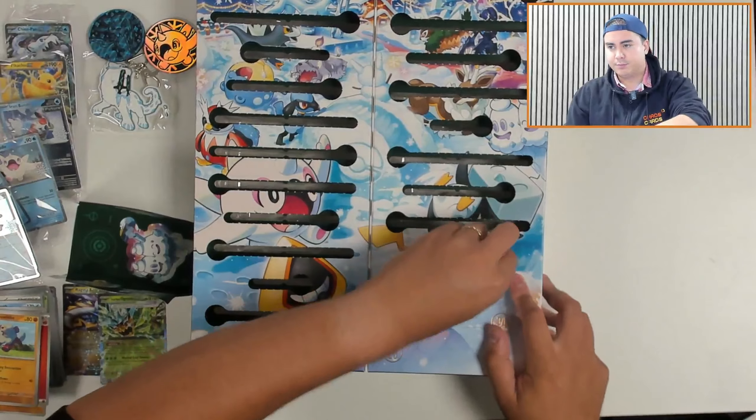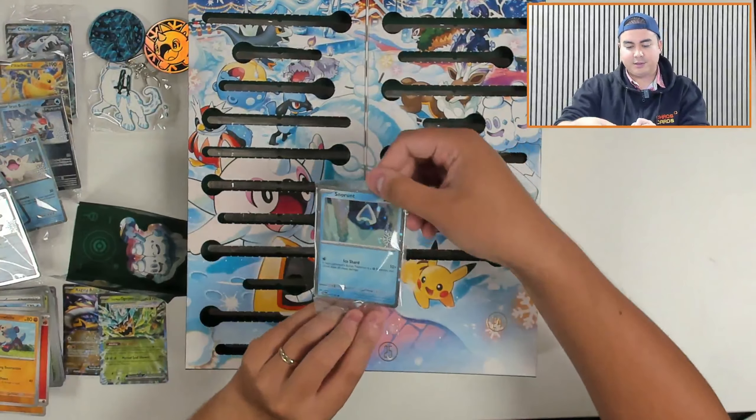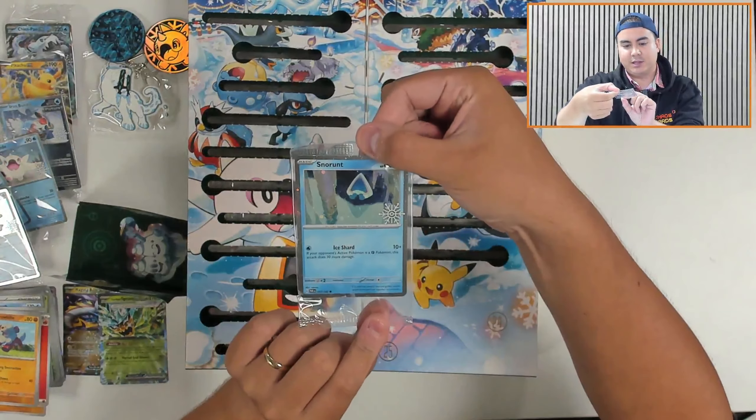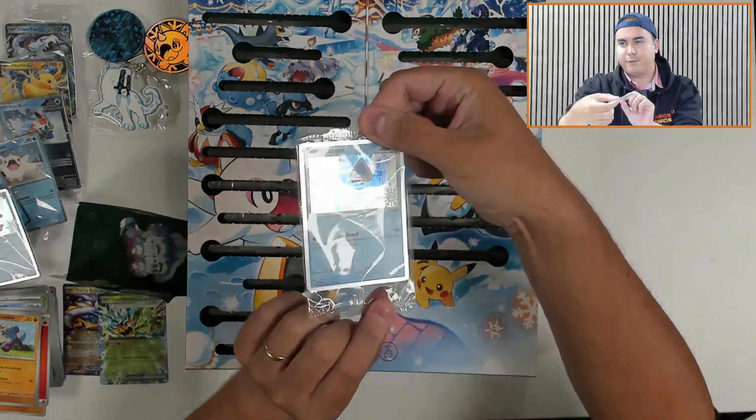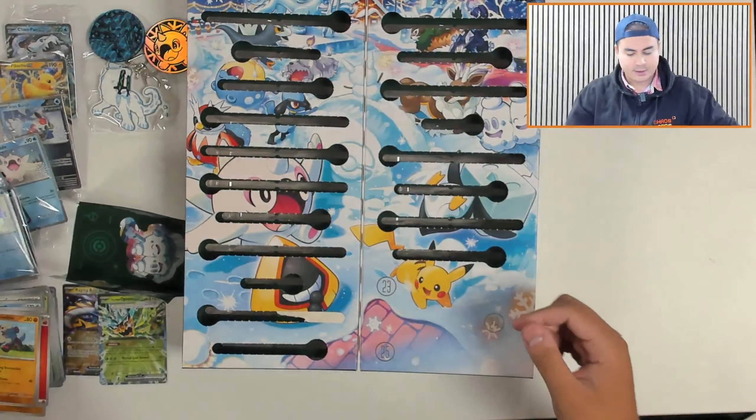Door number twenty-two — another promo card. We've got a Snowrunt looking very chilly, from Paradox Rift, with that foily stamp on there too. Very nice.